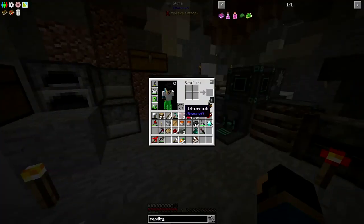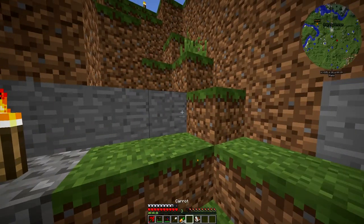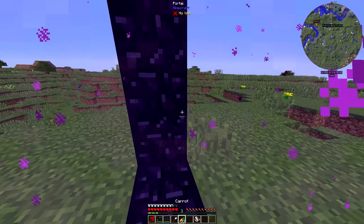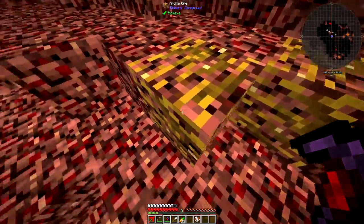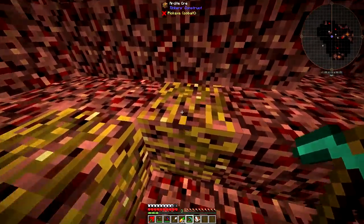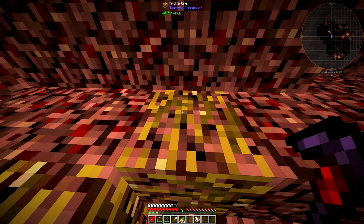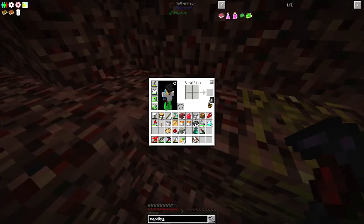What I'm going to do for the rest of this video is go into the Nether and mine some important ores so that I can make some really, really good Tinker's Construct tools and weapons to use in upcoming videos. Here's some Ardite right here, and this is Cobalt level. If I were to get the Diamond Pickaxe, I could not mine it, because the Diamond Pickaxe is at Obsidian level and not Cobalt level. That is the reason why I made the pickaxe out of Obsidian - you can mine Cobalt level stuff with Obsidian tools.